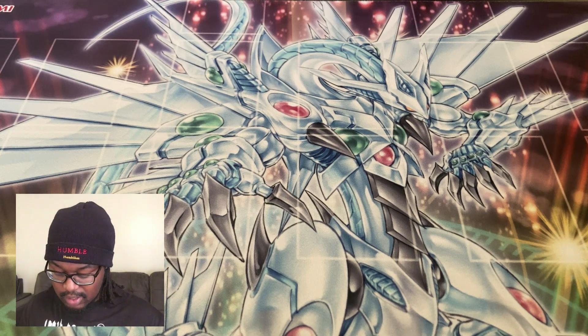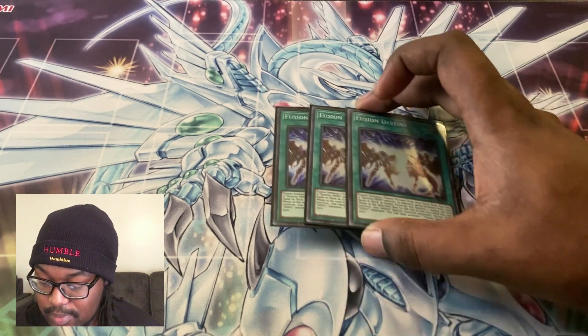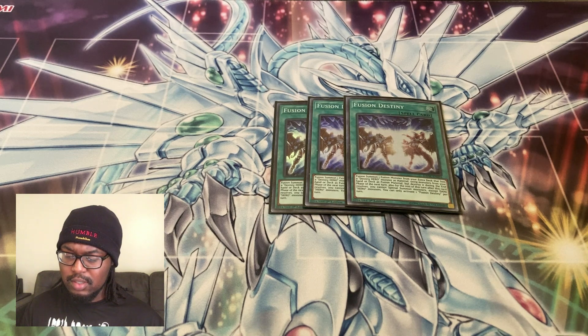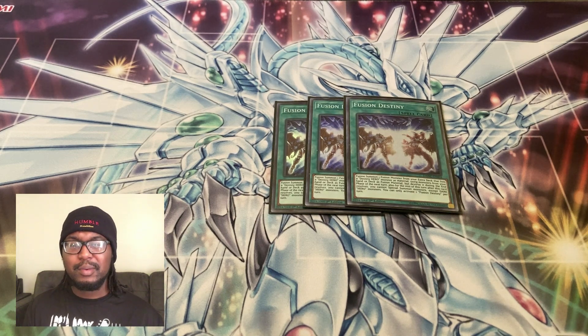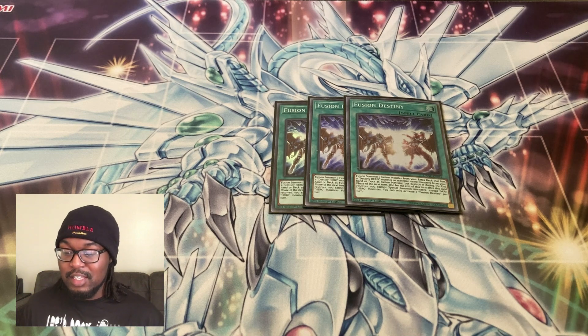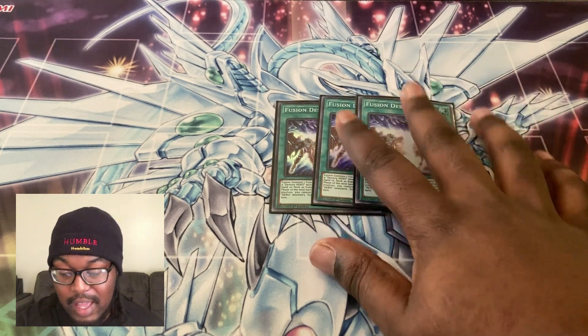Moving on to non-Skystriker spells — we're playing triple Fusion Destiny, another starter in the deck, and it saved me so many times. In Round 4 the Flundereeze player went first in Game 2, set up Robber of Warlords with two sets, then Cherried my Kagari trying to lock me out of Skystriker plays. I just had Raye plus Fusion Destiny, went Fusion Destiny into DPE, and that literally handled his back row and the Robber. It just left him with one back row and I went more and more into advantage from there. DPE just handles a lot of mess by itself — it has to be played in this deck.